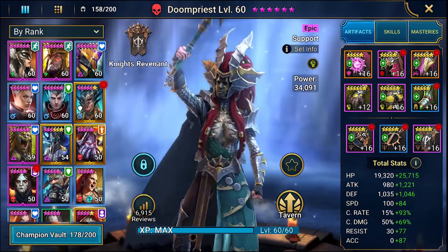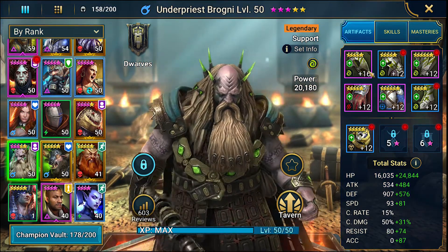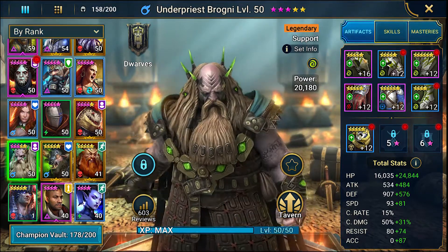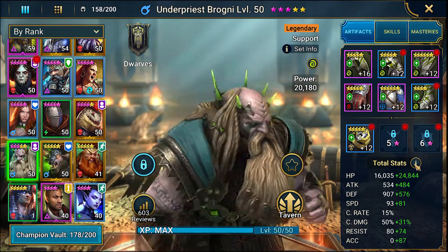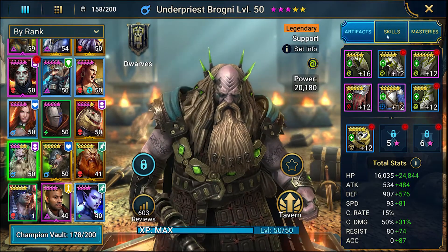Last but not least, here is our not-fully-built-out Under Priest Brogni. The goal is to get him to 100,000 HP and keep him in a stun set — that's going to require a lot of work. We'll put on an HP necklace and banner with speed kickers. Right now: 40,000 HP, 1,000 attack, 1,400 defense, 174 speed, crit rate and crit damage aren't important to his build, resistance at 154 — we definitely want to build that out and still get some accuracy in there.